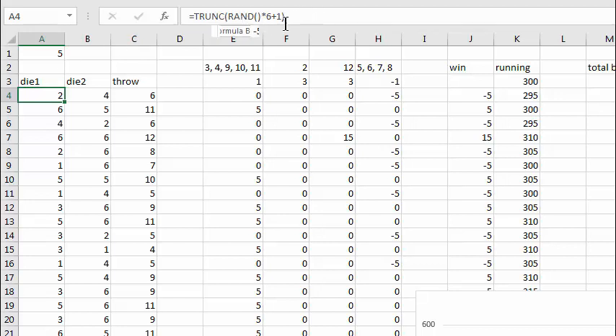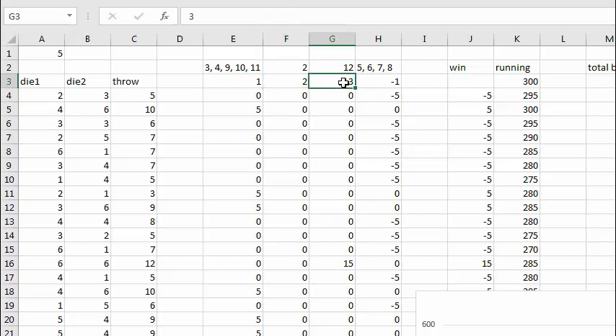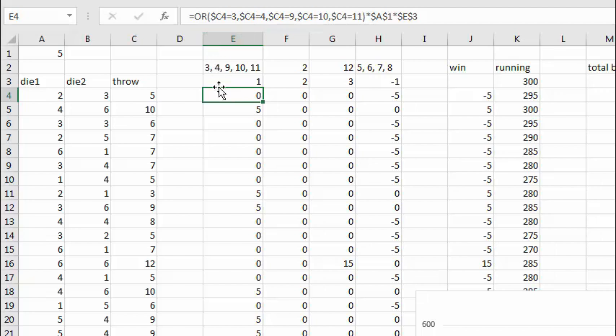This cell generates a whole random number between 1 and 6, and this one does the same thing. This cell is just the sum of those two cells to the left. These are the payoff sizes for each of the bets — the standard bet is 2x on 2 and triple on 12. This cell has an expression that evaluates if the throw is 3, 4, 9, 10, or 11 — it pays off the amount in cell A1 multiplied by this payoff value here.